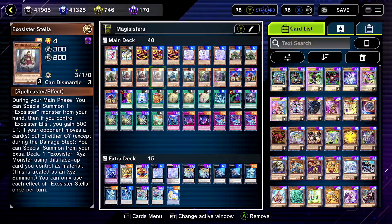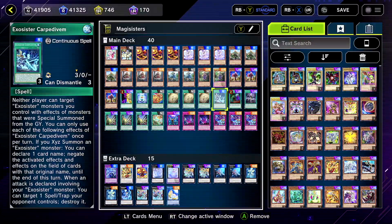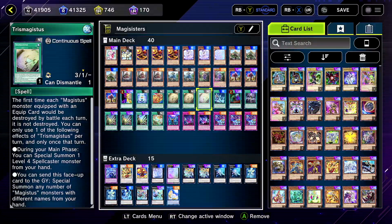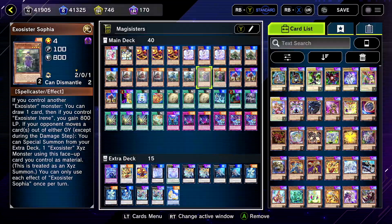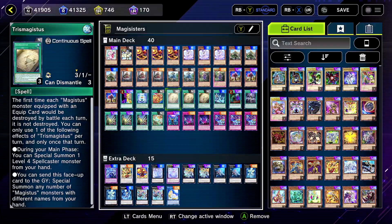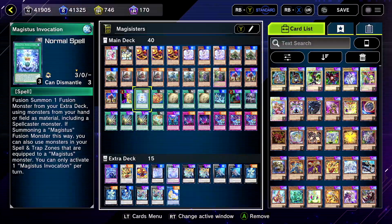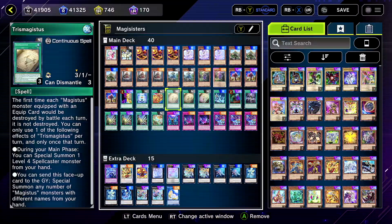Because let's say they negate Stella's effect and you don't have Alice in your hand — let's say you have Sophia — you can use Trismagestus to summon Sophia, and then you can do your XYZ play. So Trismagestus is a really good Majestus card that you can use for Exosisters. Fritra and Invocation are just decent for the deck.